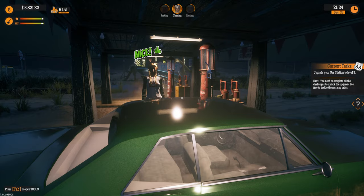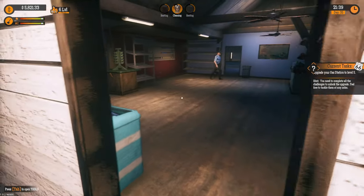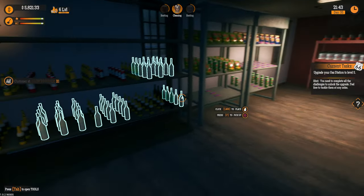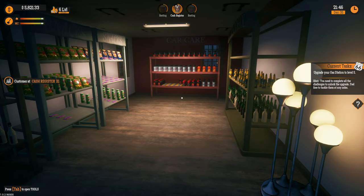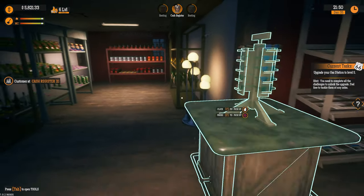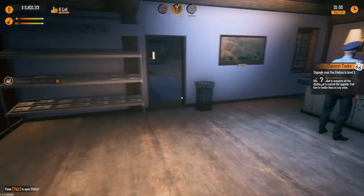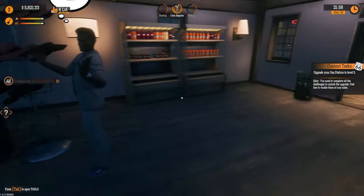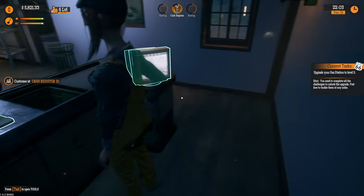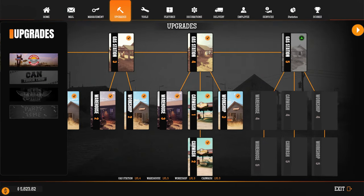I now have three fueling pumps. I've done quite a few updates in here — we have two places for alcohol, we've got car care at the back, snacks over there with an extra spot, we've got glasses, newspaper and tobacco, more newspapers over there, we've got hats and our drinks are just there.